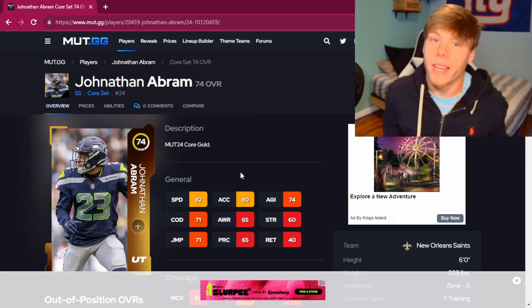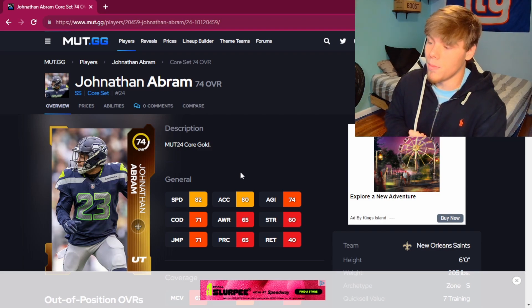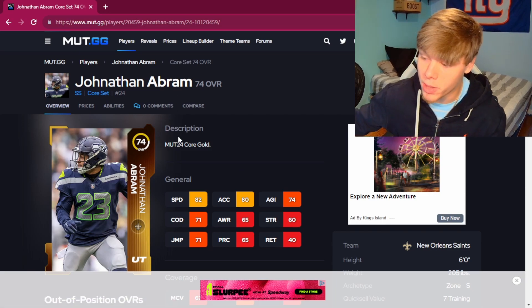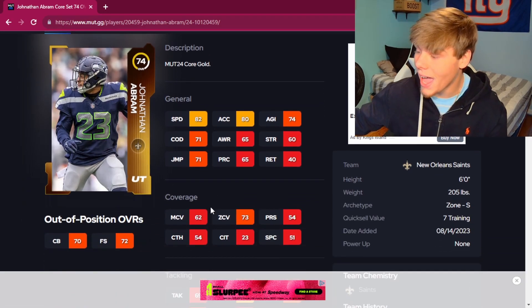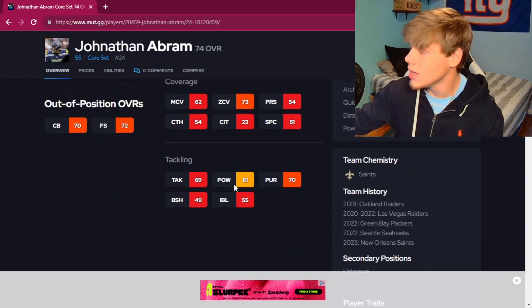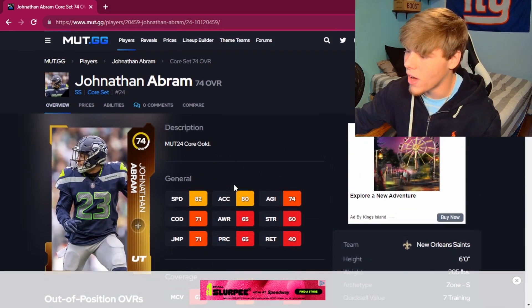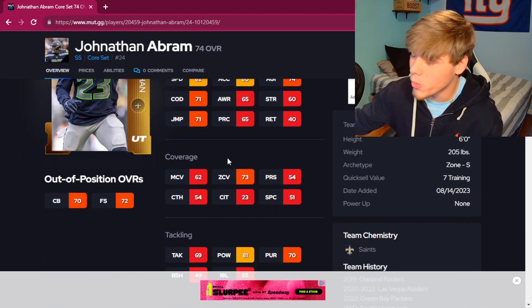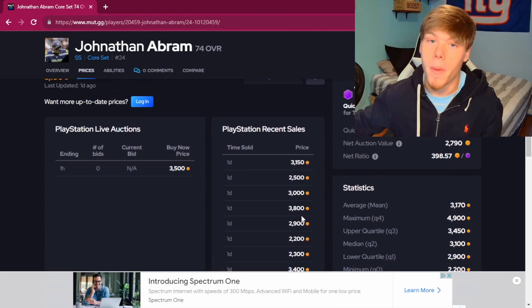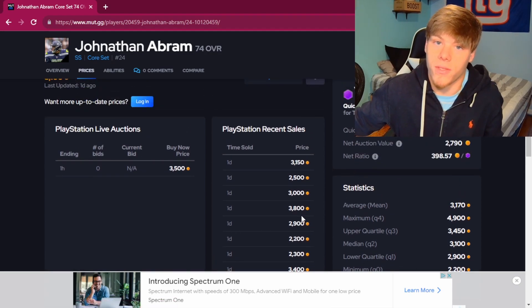If you can't get Ryan Neal, go with Jonathan Abram — honestly one of the best budget user players in the whole game. Hits 82 speed, so actually one speed faster, and he has 81 hit power. Six feet tall, 205 pounds. Jonathan Abram running around 3,000 coins right now — best cheap strong safety in the game.